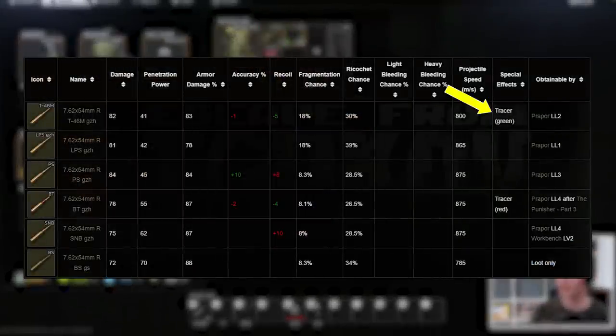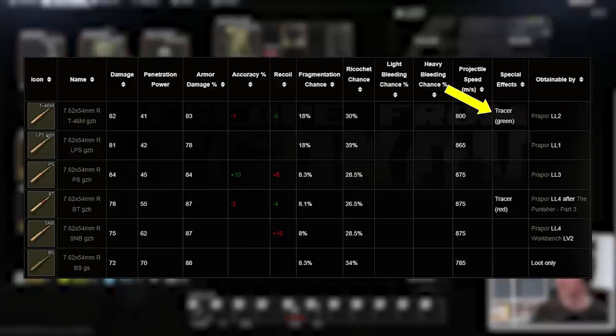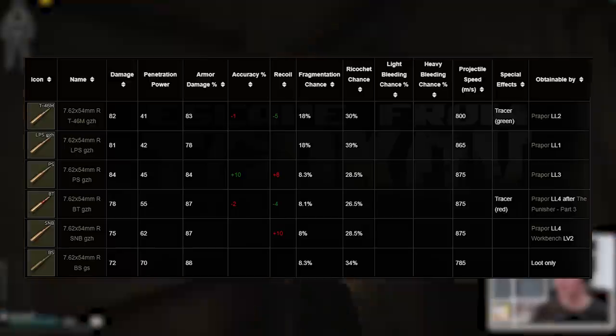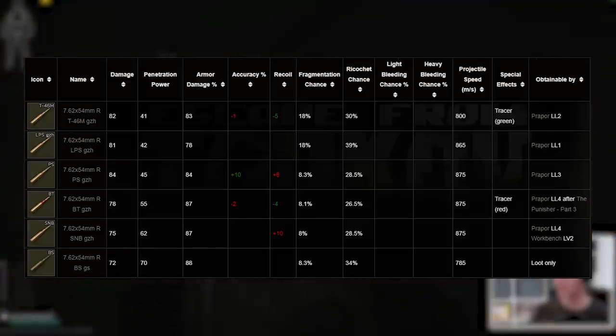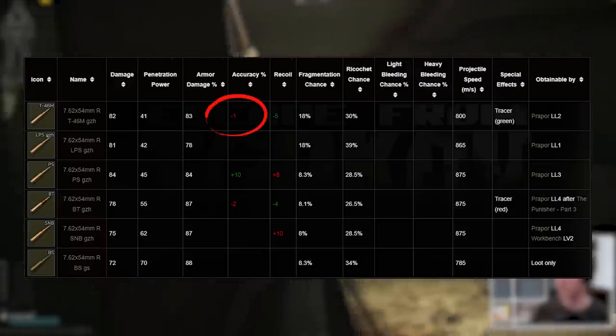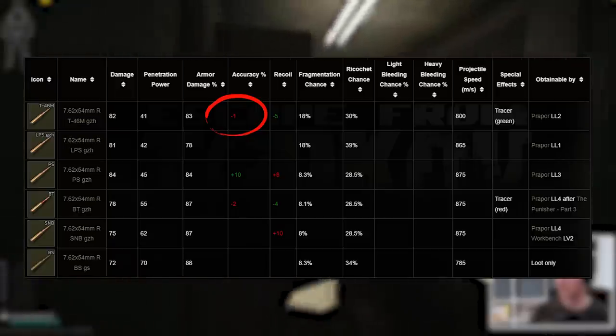Firstly, T46M is a tracer round with a green trace. This definitely comes down to personal preference, as some people like it for seeing where their rounds are going, especially with semi and bolt weapons, which is certainly relevant for 7.62x54, but others dislike it for giving away their position when suppressed. Ultimately, it comes down to what you're using it for and how much stealth over targeting matters to you.